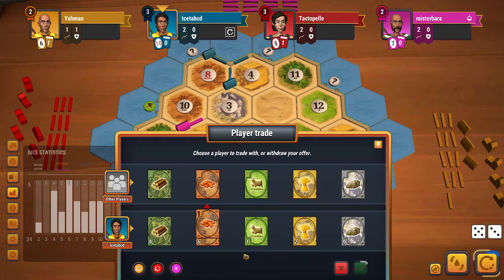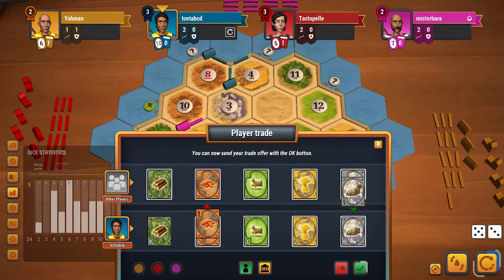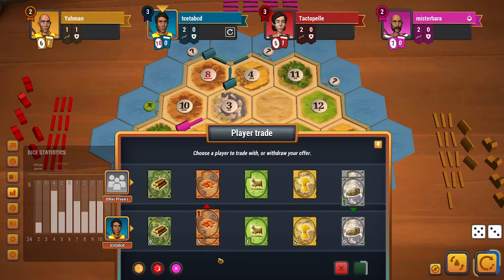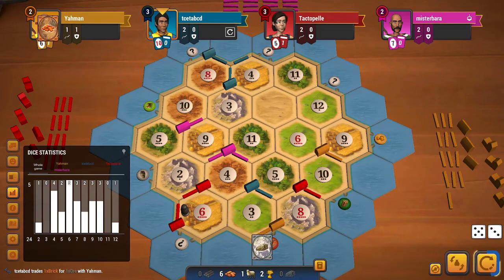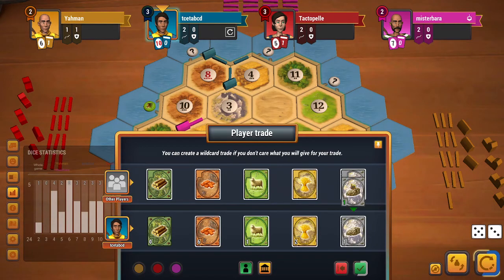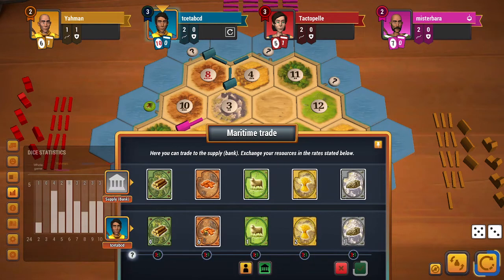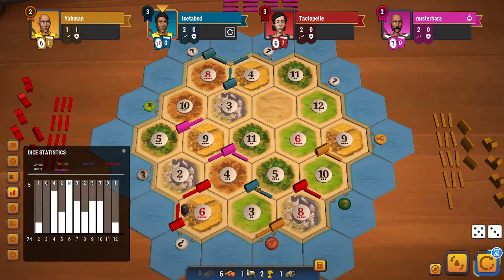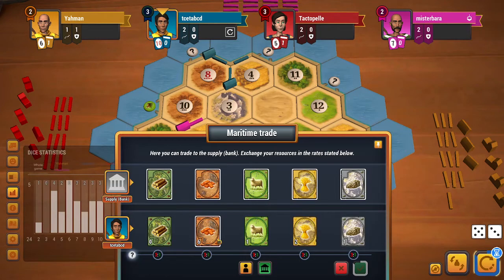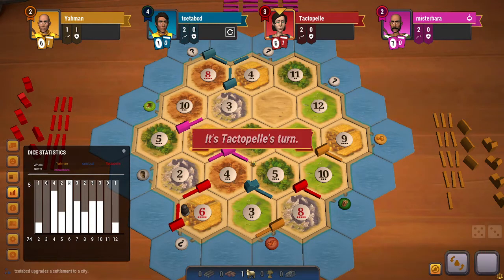Another 8 does roll. Yellow wants to give me a sheep, but that is not what I am looking for. I check if they want to give me an ore instead — and they accept that trade, which is a nice deal for me. I consider getting a city by doing a 3-to-1. Let me see the board — that would not be such a bad option.